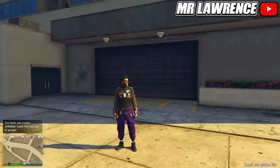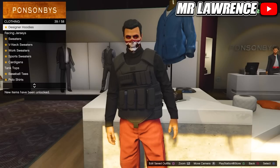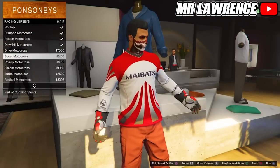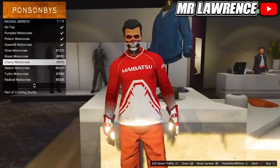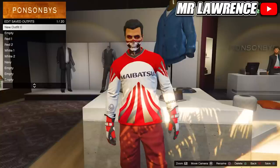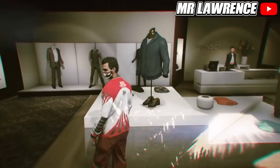While you are back in online, equip the red joggers outfit via your interaction menu. Now go to the clothing store, go to the tops, go to racing jerseys, and you can now purchase one of these two red and white racing jerseys — it just depends on which gloves you like more, they are both slightly different. Make sure that you delete the red joggers outfit — not the red outfit, but the red joggers outfit. Then start the bookmarked mission.